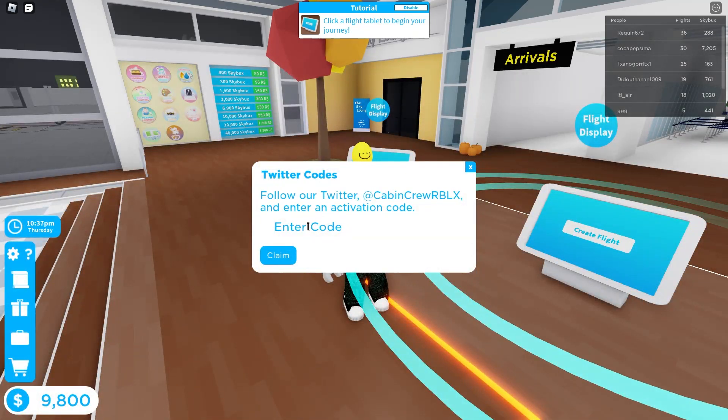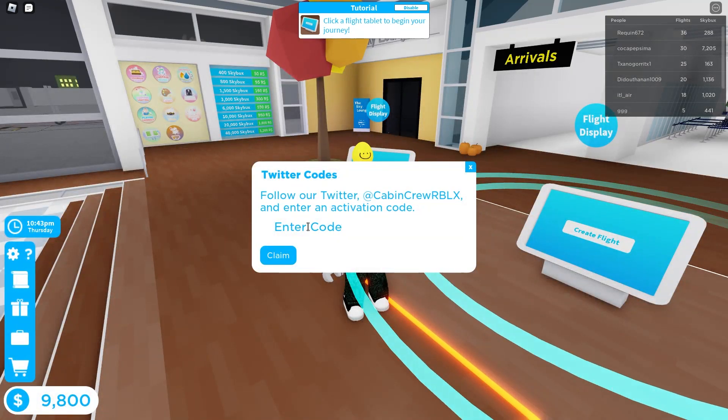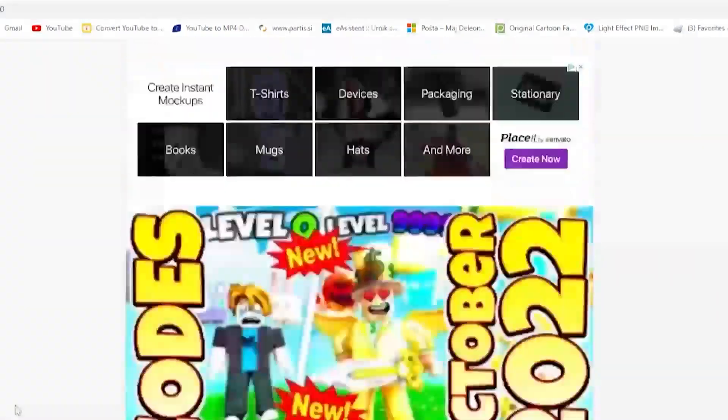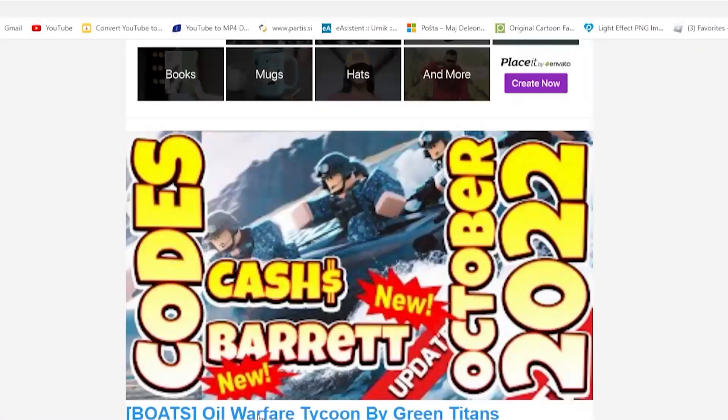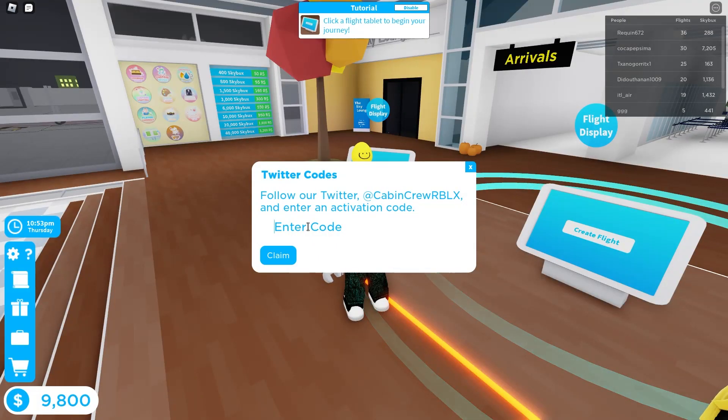Let me tell you about my app that I created for you guys — it's called I Built For Code, so that you can get codes faster than you ever did before. I recommend you download it right now, especially if you are on mobile.